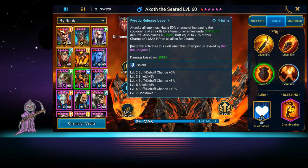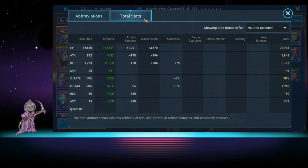Looking at total stats: 37,988 HP, 1,948 attack, 3,771 defense — still a bit low, I'd prefer over 4,000. Speed is 146, which is horrible and I really need to fix that. I just didn't have the gear at the time.